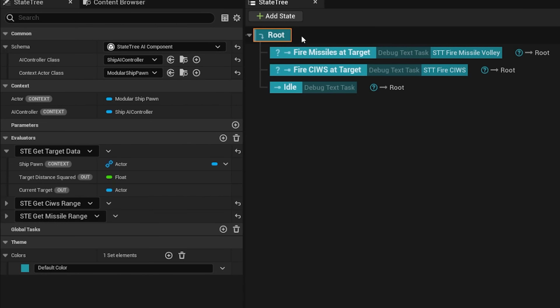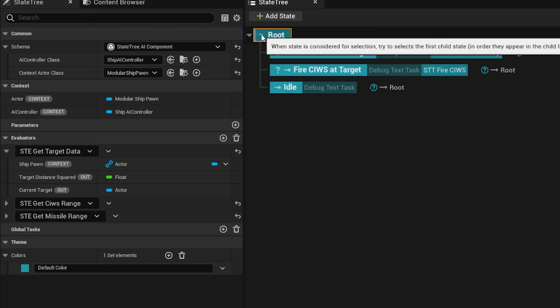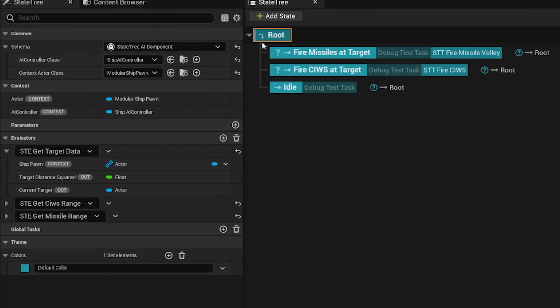We've got a root here — that's where everything starts — and then every frame basically it traverses all these branches and tries to decide: should I evaluate this branch? In this case, we've got some conditions that say whether or not it's okay to fire missiles now — there's a certain range, or maybe I don't have a target. Same with firing CWIS: there's a certain range that this is valid. Otherwise I can't fire missiles or CWIS, so I'll just sit idle for now. In the future, this tree will be much more complicated, having many more decisions to make like movement or other tactical decisions.